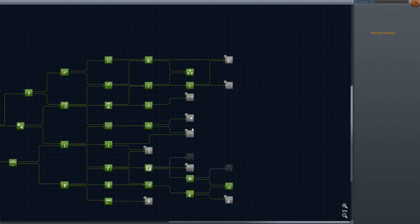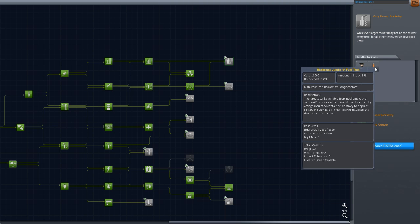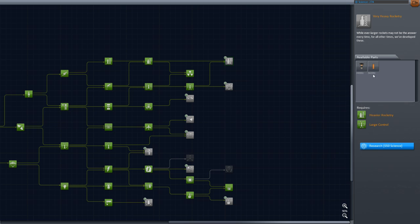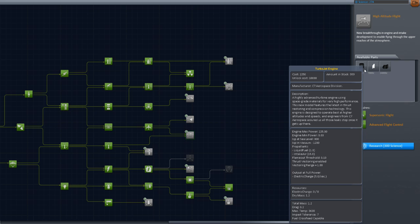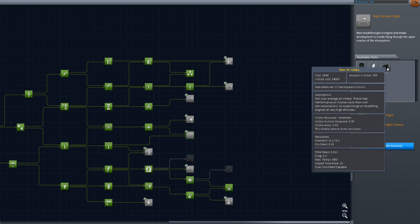I am missing the mainsail and the big orange tank, which is just two of the smaller tanks stacked on top of each other — but anyway, we need the mainsail. I also want this multi-point connector, and some of these guys would be nice. I also want more of the jet parts — in particular, the turbojet engine for high-atmosphere flight and the ram air intake, which is the best intake.